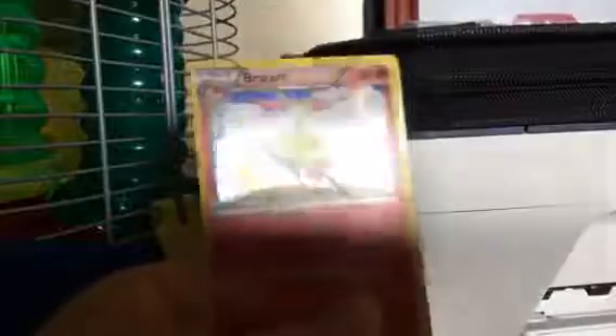Then I've got a Hollow Blastoise from a three-pack Evolutions. And then I've got a Trainer which is a Ninja Boy — nothing special about it. And then I've got a Steel Energy.